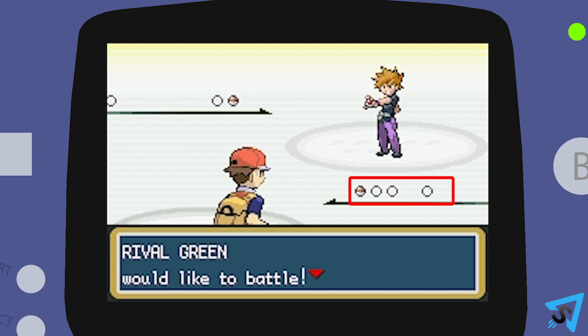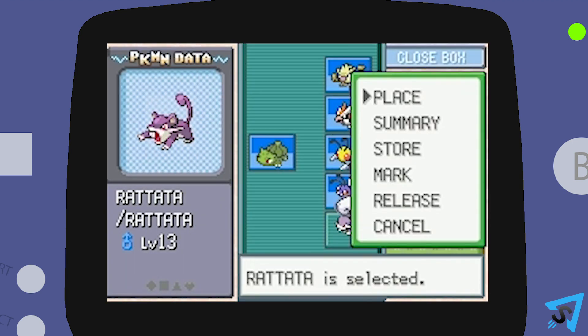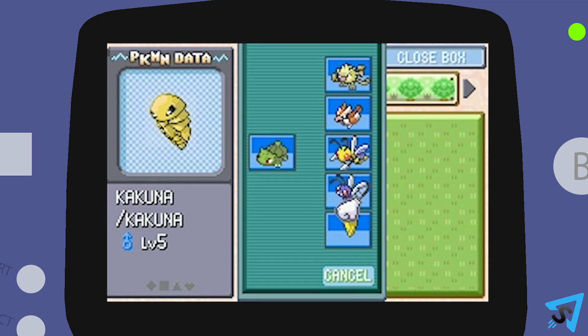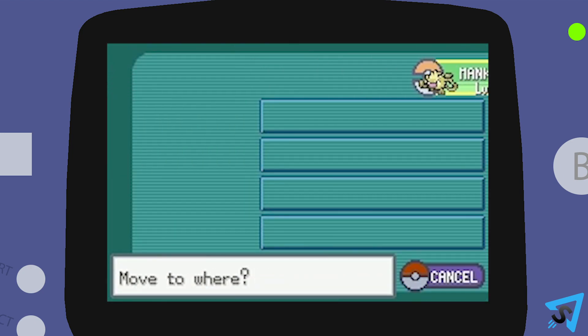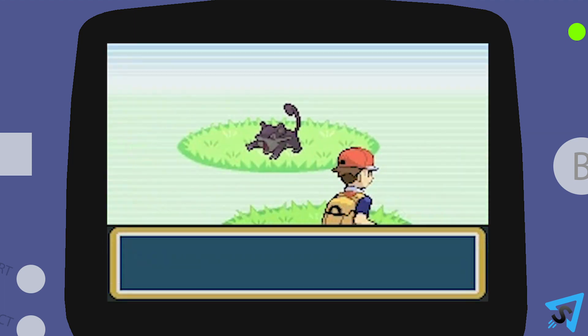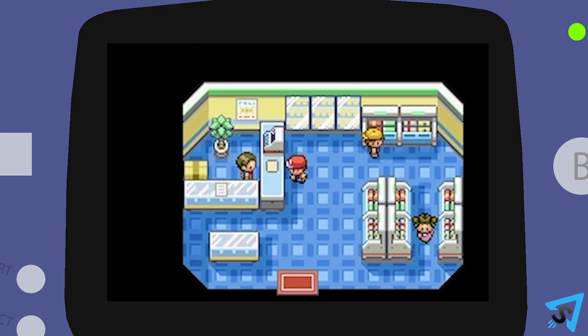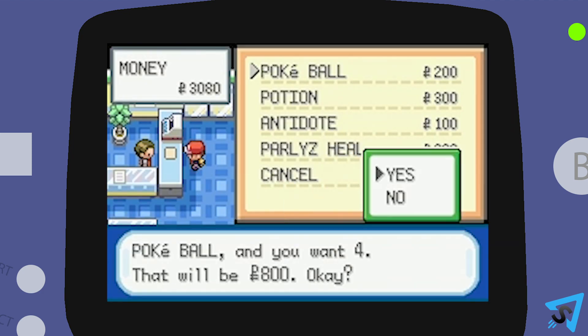Your party can hold any number from 1 to 6 Pokemon. All other Pokemon you capture will be stored in the PC, and you can swap out Pokemon to change your party as often as you desire. You can also rearrange the order of your party to control which Pokemon starts off each battle in the number 1 slot. The blue-roofed buildings are the Pokemarts, where you can purchase and sell items.